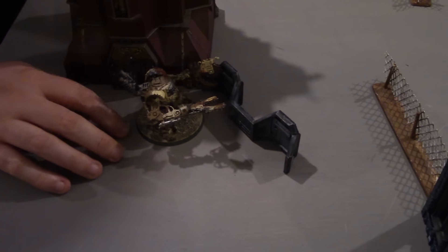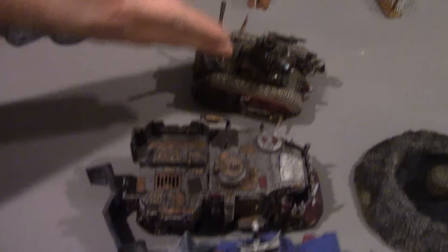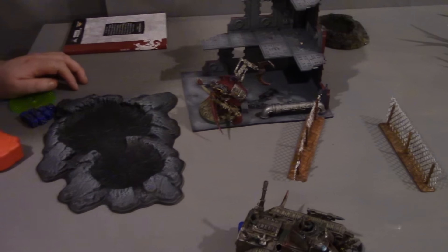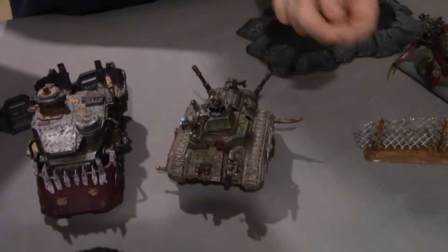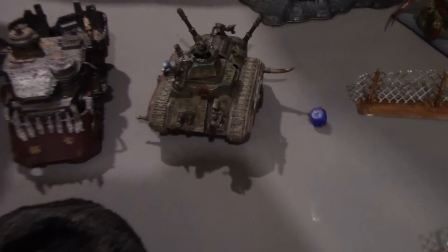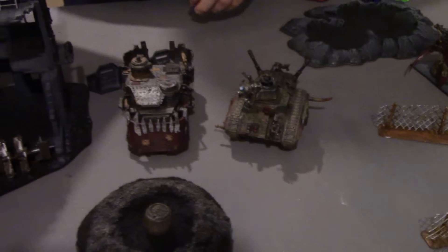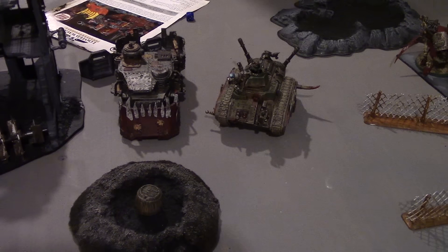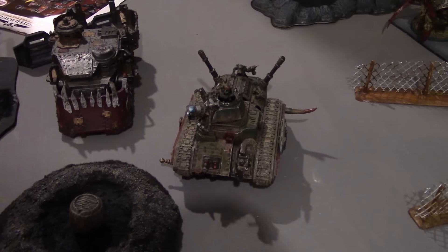Now for Orc movement. The Kill Cannon has snuck around, the Death Dread has snuck around, Battle Wagons moved up, Looted Wagon moved up, and the other Death Dread moved up. That was the Orc movement. First we roll for the Looted Wagon — on a D6 he has to move flat out on a one, and of course he did, so he moves flat out, shuffling slightly closer to the Relic.